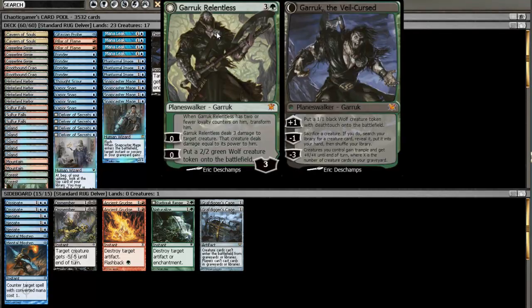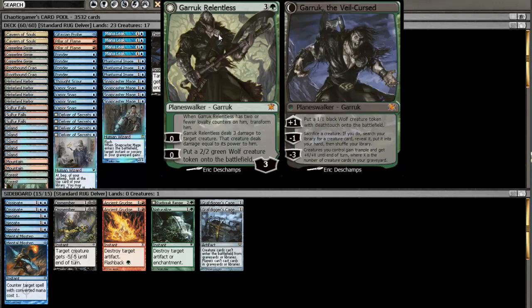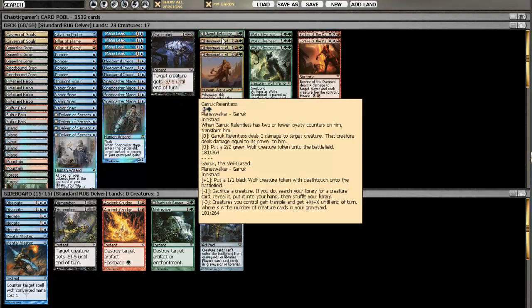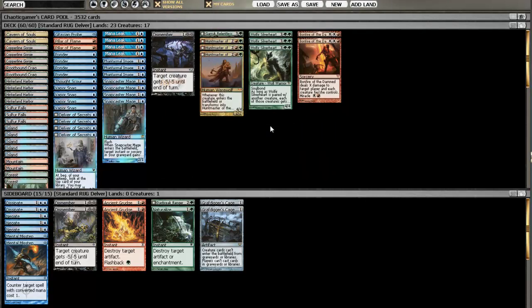Garruk Relentless has been pretty good so far. Being able to drop him against control is really nice — you get a nice steady stream of 2/2s. When he flips, being able to sacrifice a creature such as a wolf that he made and going to get Wolf-Heir Silverheart is actually a really powerful play. I've done that a couple times, or just gotten another Huntmaster of the Fells.